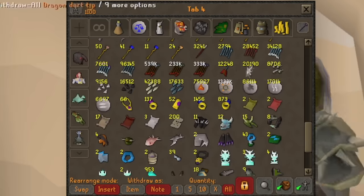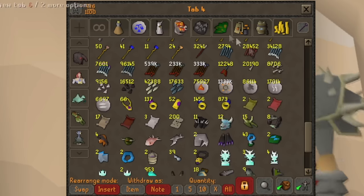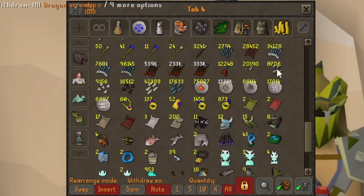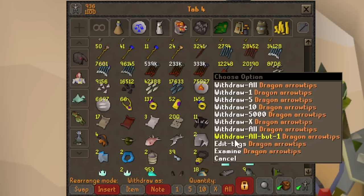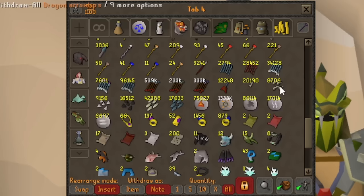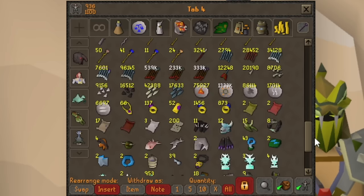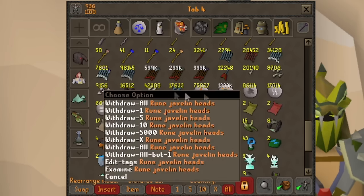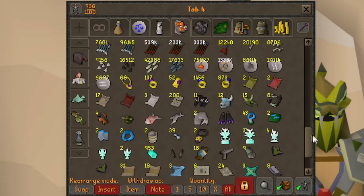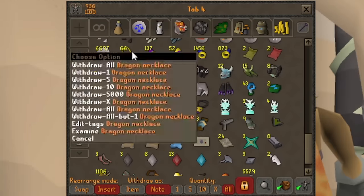Down here we have some ammunition stuff — lots of Dart Tips from TOA and Raids 3, and Dragon Arrow Tips. I've been doing Duke and some Gauntlet recently so I'm starting to get back up there on Arrow Tips. We have all these Dragonstone hits — I guess they're alchables. A lot of extra runes that I never touch anymore so I just put them here since my Tool tab is pretty packed. A lot of Dragon jewelry, Ring of Recoils for Ring of Suffering.